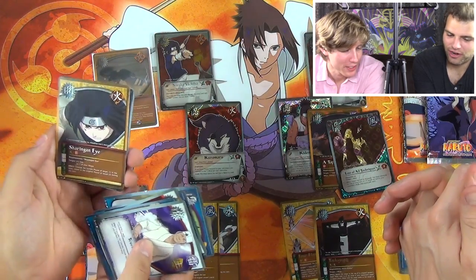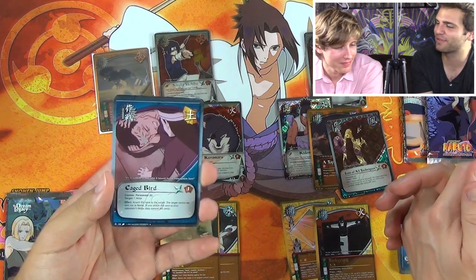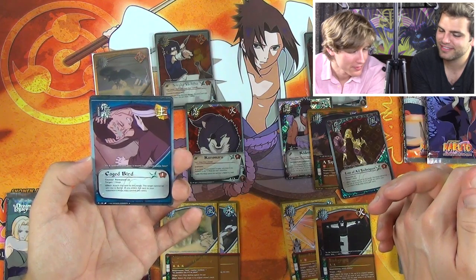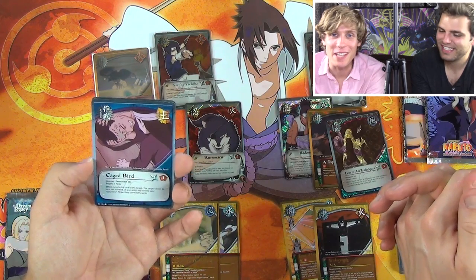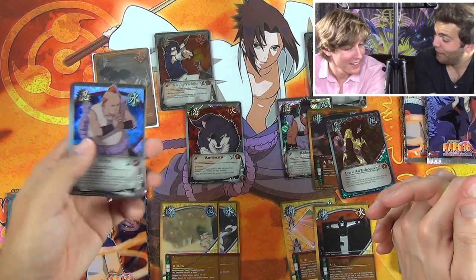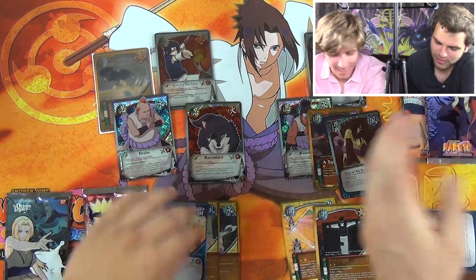Scheming, Decoy, Sharingan Eye. Caged Bird — the best mission jutsu for the first two to four years of the game. You remember Emi, right? Permanent — one ninja, attach this to the target, target cannot be sent out to battle. Same concept as Emi but permanent, lasts about two turns. And Jirobo! I'm fine against your Kimimaru now.